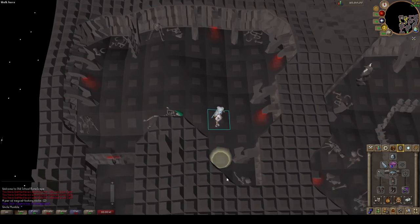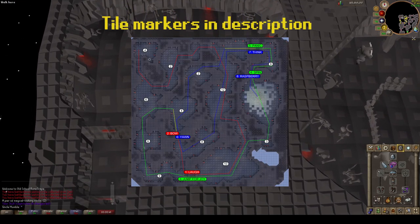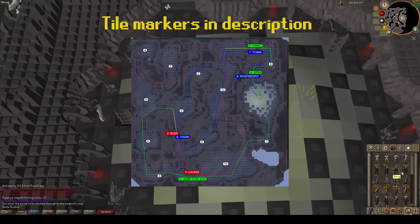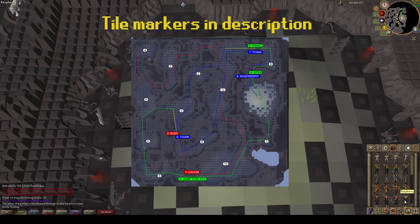To solve this clue, you will need to perform a specific emote at 8 different locations across the level before looting the final chest. I've thrown up an image highlighting the 8 locations, but you can simply follow along in the video as well.